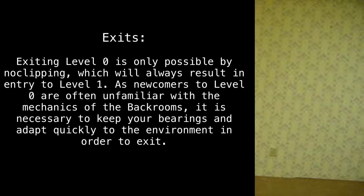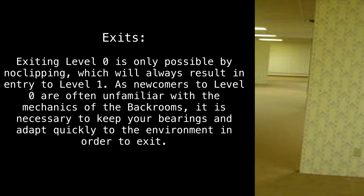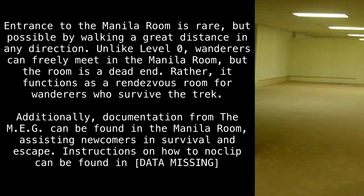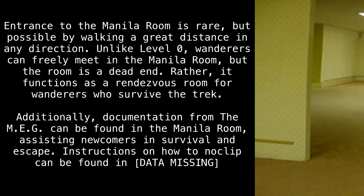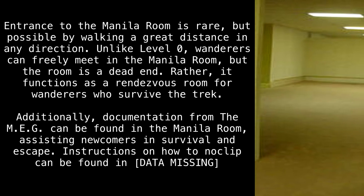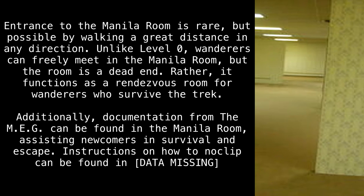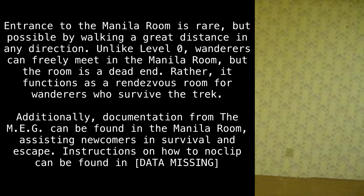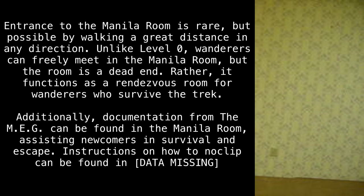As newcomers to Level 0 are often unfamiliar with the mechanics of the Backrooms, it is necessary to keep your bearings and adapt quickly to the environment in order to exit. Entrance to the Manila Room is rare, but possible by walking a great distance in any direction. Unlike Level 0, wanderers can freely meet in the Manila Room, but the room is a dead end — it functions as a rendezvous room for wanderers who survive the trek. Additionally, documentation from the MEG can be found in the Manila Room, assisting newcomers in survival and escape. Instructions on how to no-clip can be found in Data Missing.